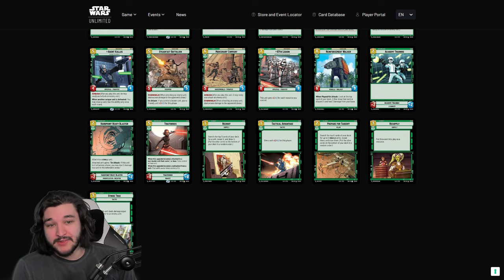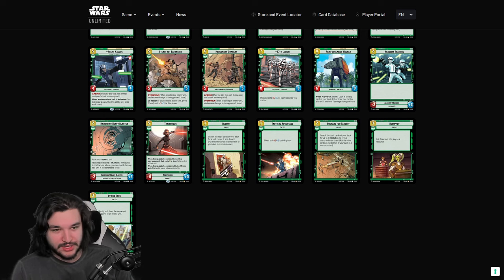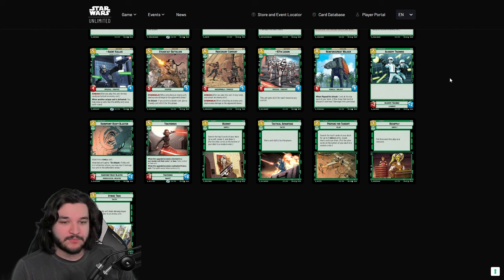97th Legion is one of the strongest creatures stat-wise — at minimum a seven-resource 7/7, but it could scale to 13/13 or 14/14 in long games. I've gotten to 13-14 resources in some matchups and it's just a massive creature. Nothing more to say — it's also an imperial, which is cool.